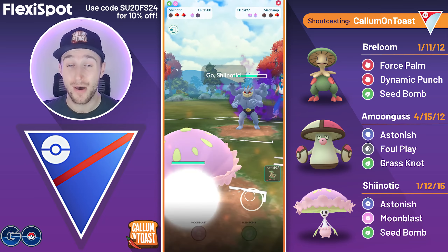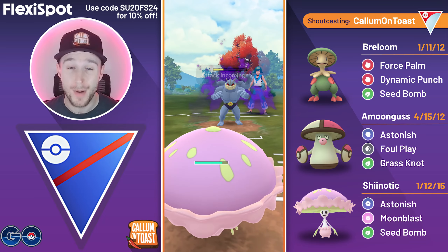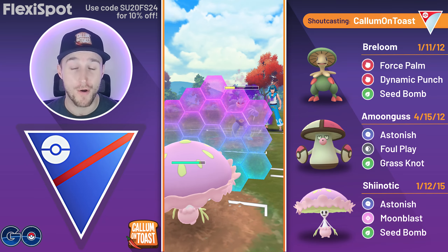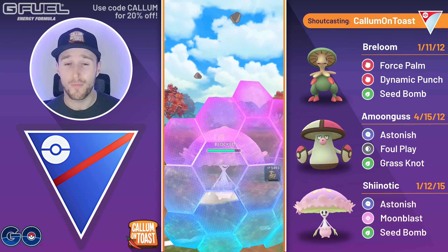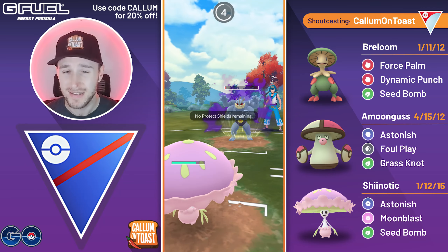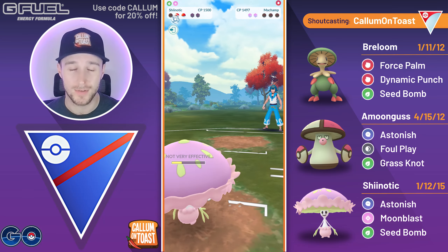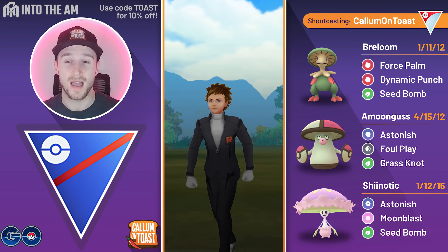I'm going to no-shield; Cross Chop actually takes us out despite being resisted. We come in with Shiinotic — this is where the buffed Astonish damage is very helpful. I shield the Rock Slide and now know I can live a Rock Slide from Shadow Machamp, so I'm feeling good. With no shields remaining, Rock Slide doesn't get the KO, so I can go for the Astonish farm down and take that game.